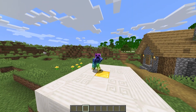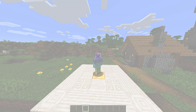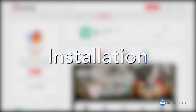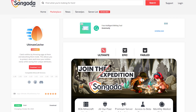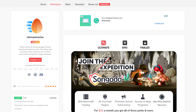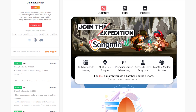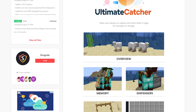Welcome to this tutorial for installing and using Ultimate Catcher. Ultimate Catcher allows you to catch and spawn mobs Pokémon-style with a custom crafting recipe cost for catching creatures and more. It creates a visually appealing, balanced animal transportation feature in the game.